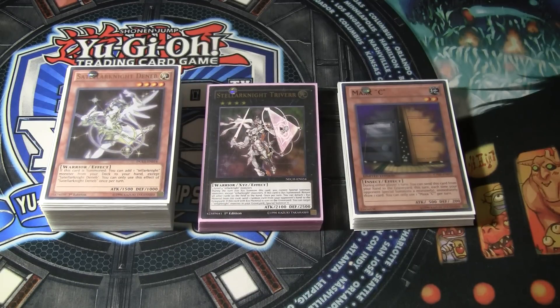Those are your power cards which allow you to go Triverr, which is your win condition. I know I've been gone for a really long time, I've been really busy, but that's no excuse. Without further ado, let's get into the profile.